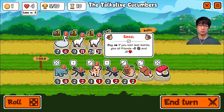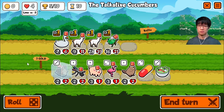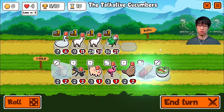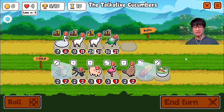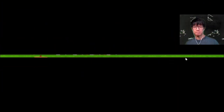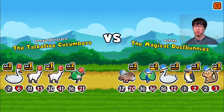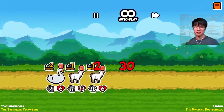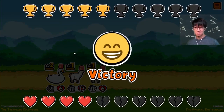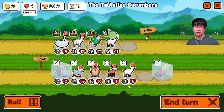I feel like I'm losing. Should I save the snail? It's probably okay to save. I really need another llama. Do I save this for a possible turtle? Sure. Okay. You know what? This big llama should be in front. I don't know why it's in back. I'm stupid. That's why. It's way bigger at this point. That's what I need to win. Let's go.